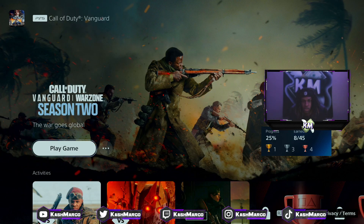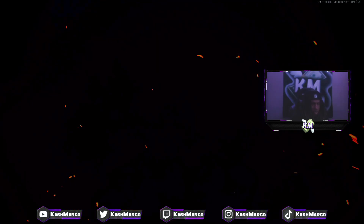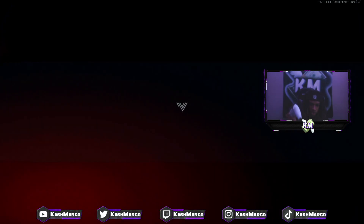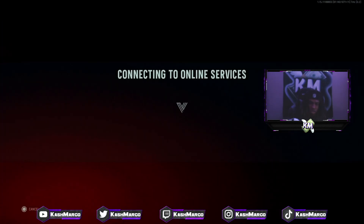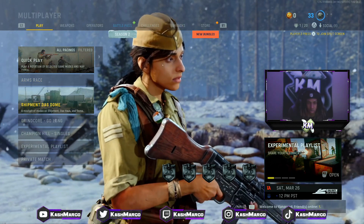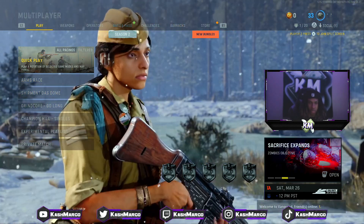The first thing you want to do on the first controller is start the game up on Vanguard with the account that has the blueprint. When you get the loading animation, go ahead on the second controller, click X, start it up, and connect the online services from the second controller. Then go to multiplayer and just stay on the multiplayer screen.